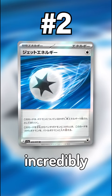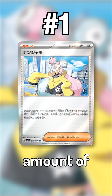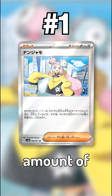At number 1 we have Iono. Iono is an incredibly broken supporter card which puts each player's hand onto the bottom of their deck, and then they draw cards equal to the amount of prize cards that both of them have remaining. This is very similar to cards like N and Marnie, which were incredibly powerful in previous sets.